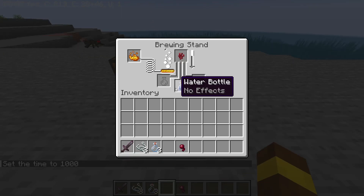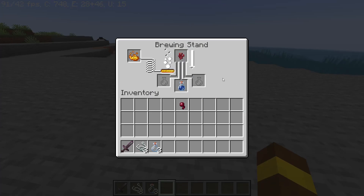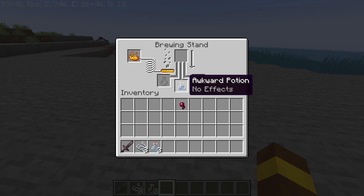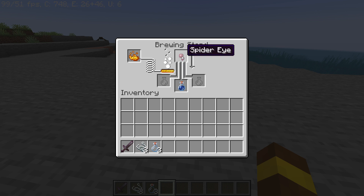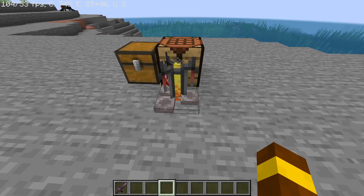It will turn into awkward potions. Now after that is completed, just place your spider eye where the nether wart was. As you can see it has turned into an awkward potion — just place your spider eye here and you'll get the potion of poison.